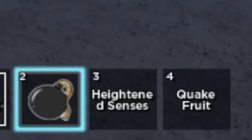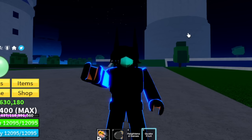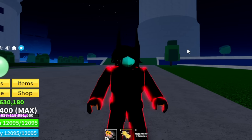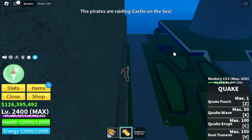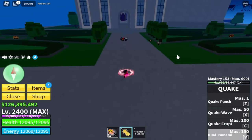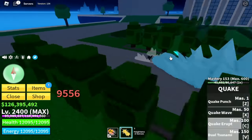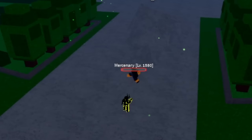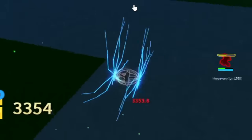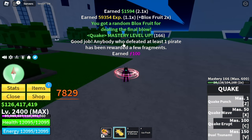We got the Quake Fruit — but check this out, it's lagging. I cannot see my Quake Fruit, at first I thought I got disconnected but it's just lagging or a visual glitch. So let's eat this and check it out. I'm excited about the Dual Tsunami — but I think the internet connection was a problem during this part. The damage is late — 23k but the waves are gone. The damage is really good but if you're gonna ask me, I prefer the Bomb or Smoke Fruit.